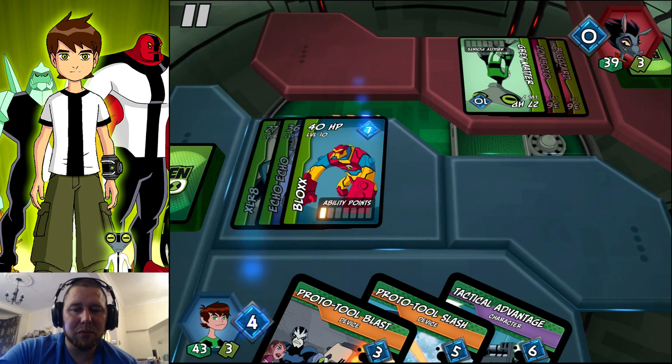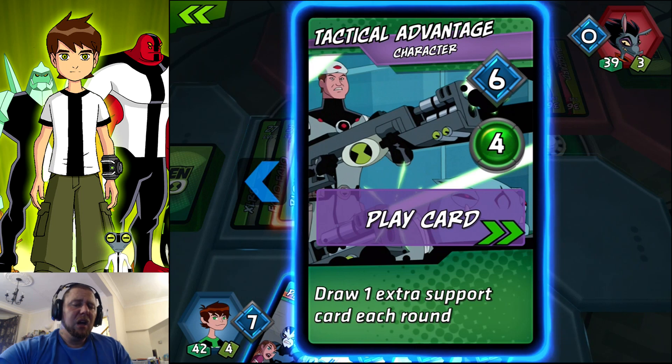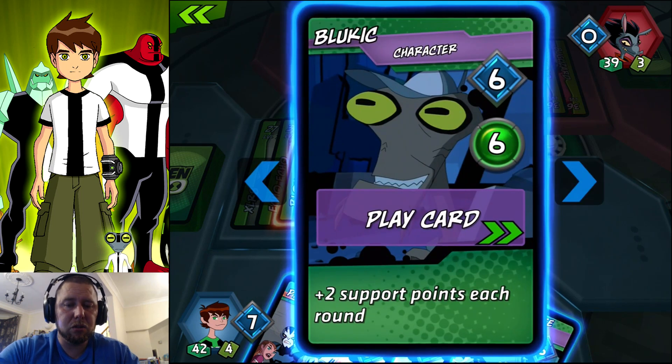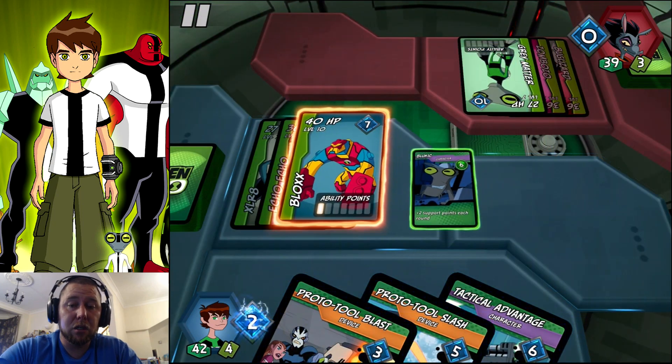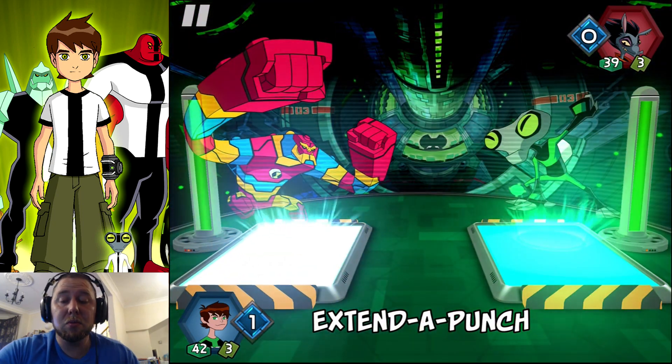What have we got here? Tactical advantage — I haven't seen that one of them. That's not a good card. That's a good card. Straight away let's do an Extender Punch, which is Urgit.